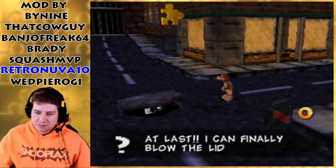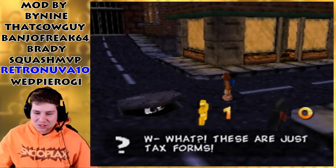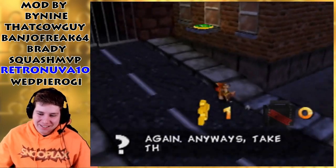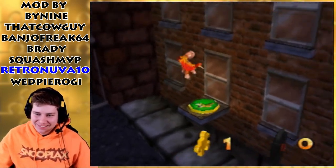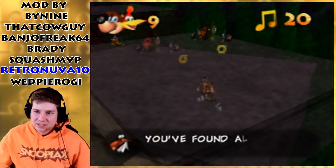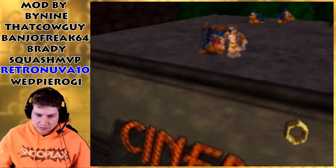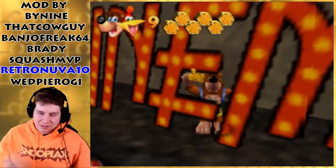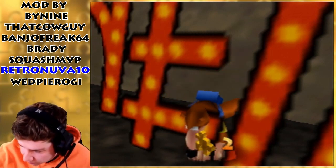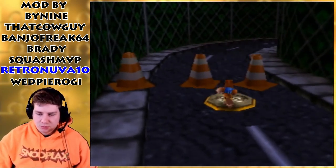'At last, I can finally blow the lid off this conspiracy.' Well, what? 'These are just tax forms.' 'Blasted - the government's on to me again. Anyways, take this alien artifact.' Alright, nice. Now there are 20 Jiggies, our honeycomb, and the last Jiggy. What a way to finish up this level. This one's just at the cinema - really a good way to end off the game there. It's a really nice world.